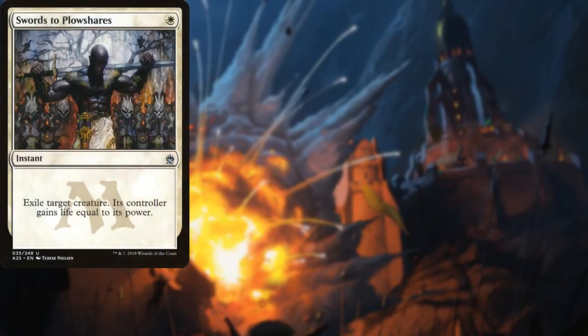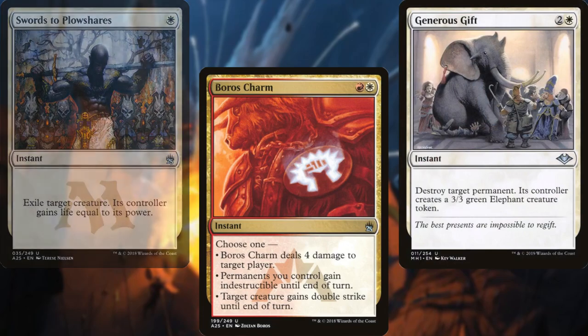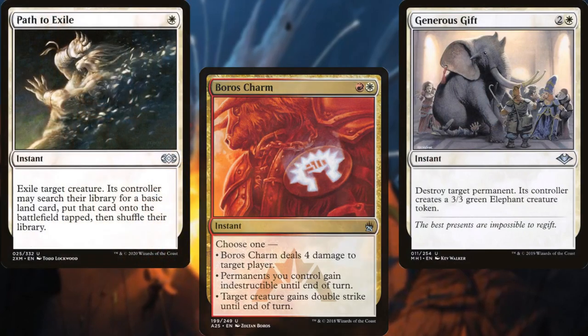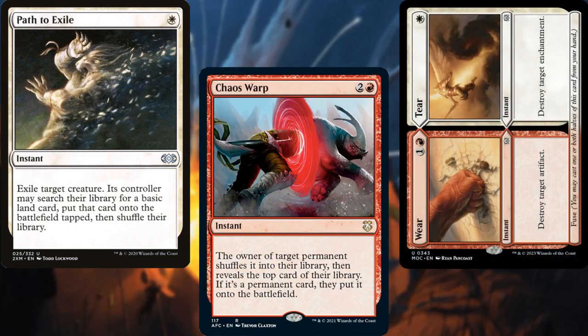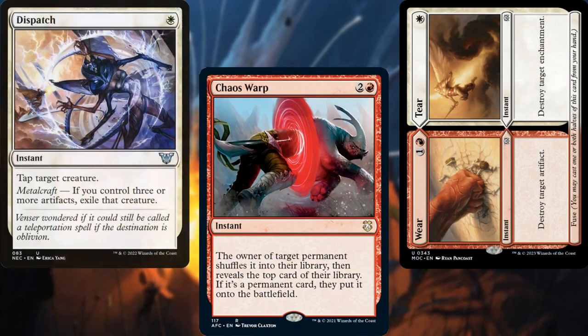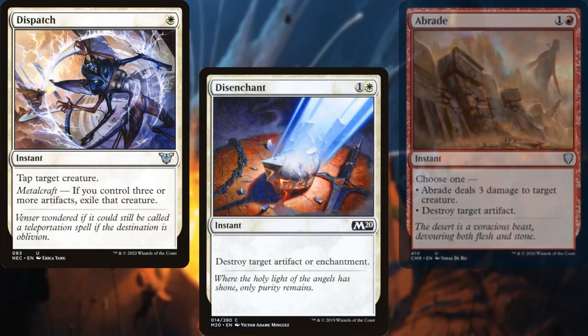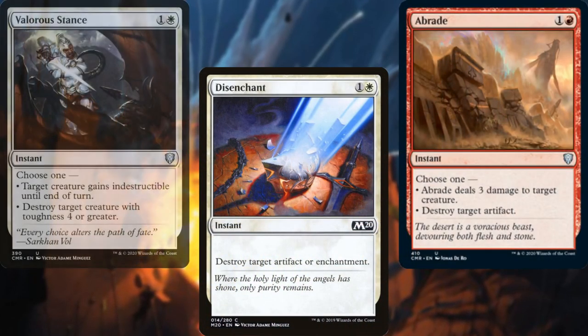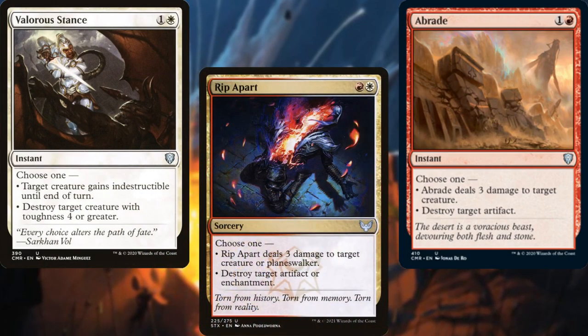Swords to Plowshares, Boros Charm, Generous Gift, Path to Exile, Chaos Warp, Wear/Tear, Dispatch, Disenchant, Abrade, Valorous Stance, and Rip Apart make up our spot removal package.